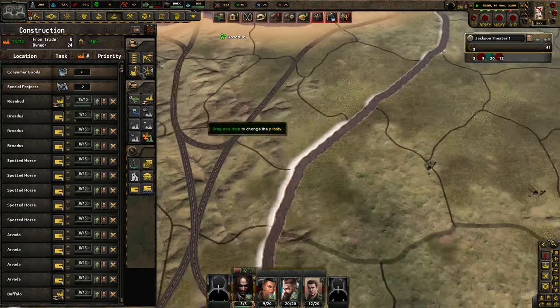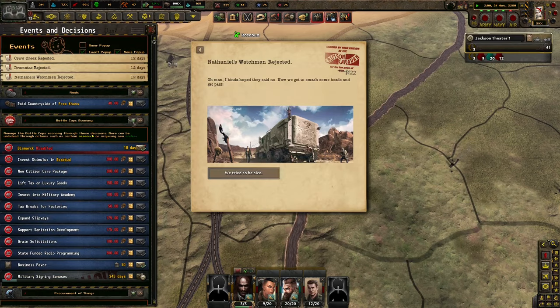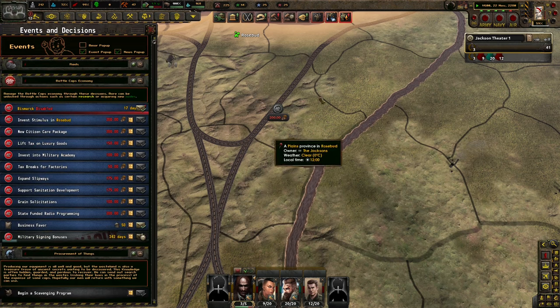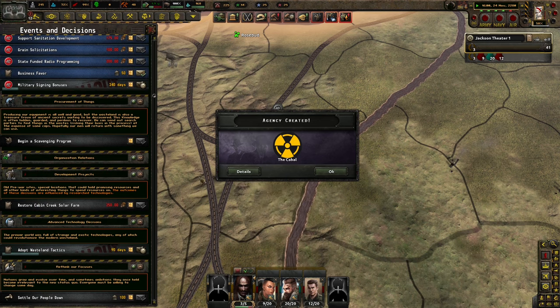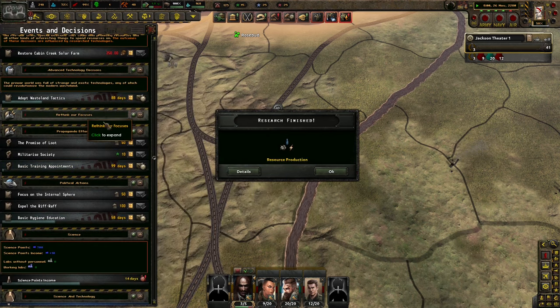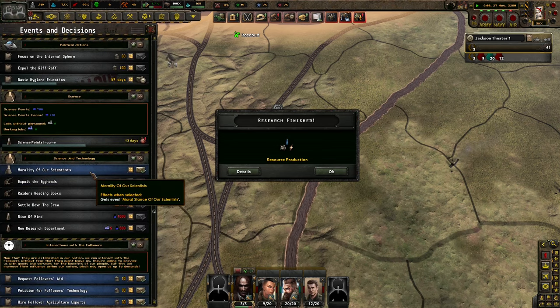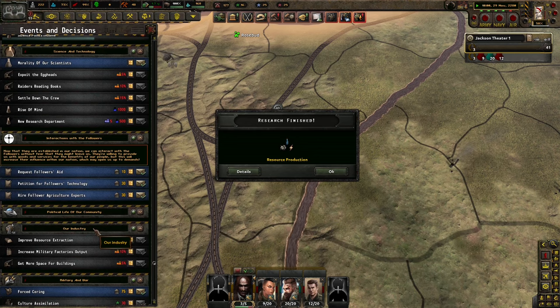We're really trying to get as many things here as possible - building up this trade node. We have not even begun a scavenging program, that's not ideal. Physical training appointment, that's fine. We're thinking of focuses - science and whatnot, though we can't really do anything there because I chose not to. Industry.